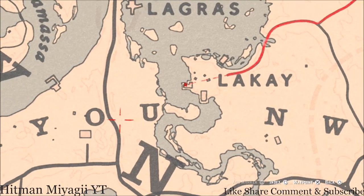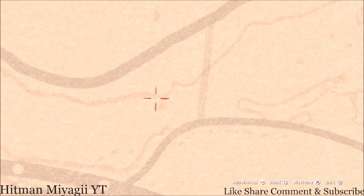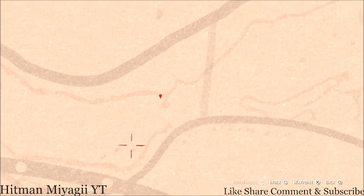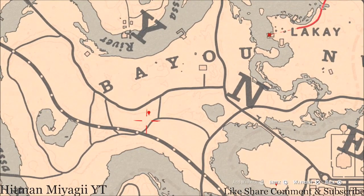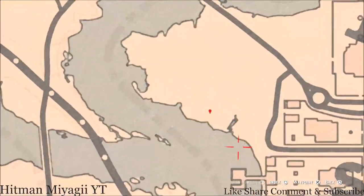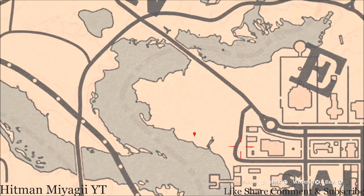Right here at this location we will find another fossil — come right here with your metal detector, super close to this little drop. Come right there at that location and you guys will get another fossil. Next marker right here: this is a bird egg — it's a heron egg, H-E-R-O-N. It's in a tree; shoot it down with a varmint rifle or a bow using a small game arrow.